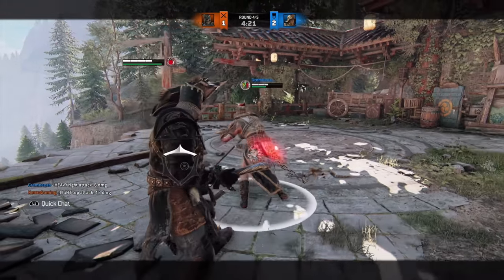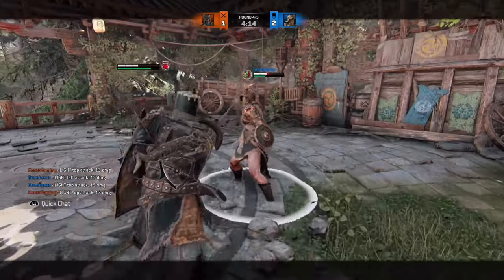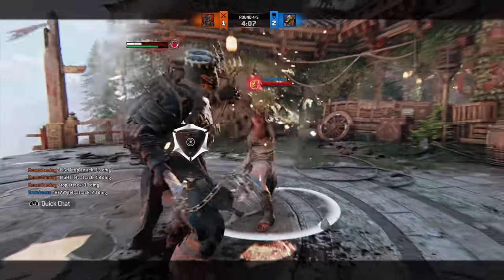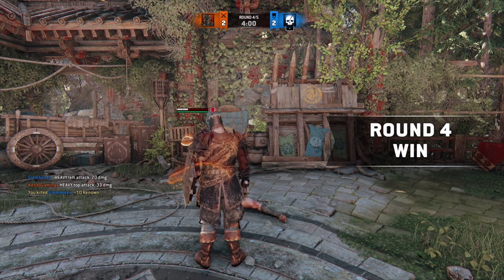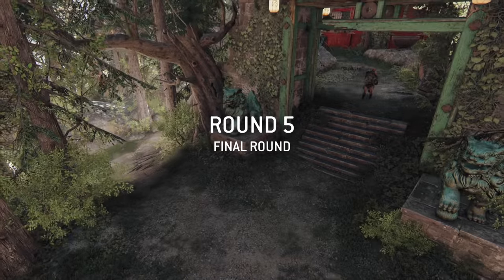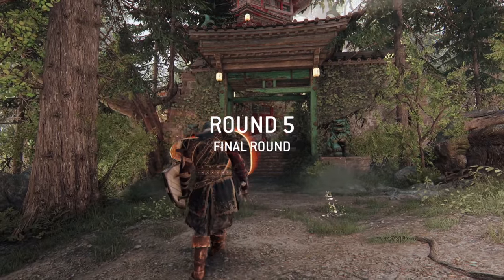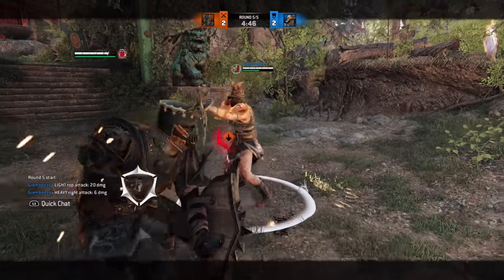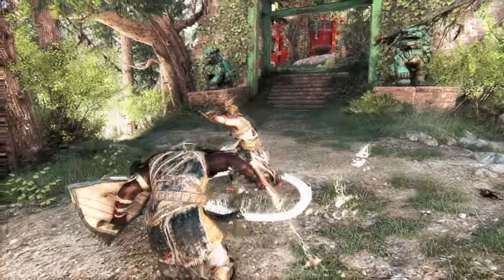Throw the light, full guard, back up. He's got stamina though, so it's going to be very hard to win. Victory! I like what I'm doing right now. I don't know how to do the other fancy stuff he does, but the full guard into back dodge — I'm liking that a lot. I can see myself using that a lot to bait opponents into doing things.